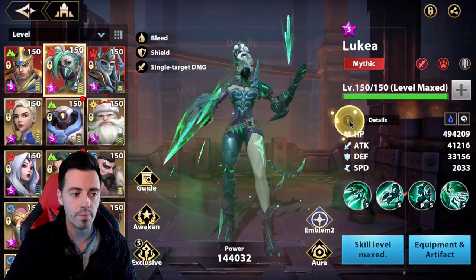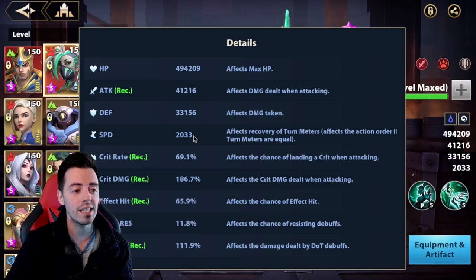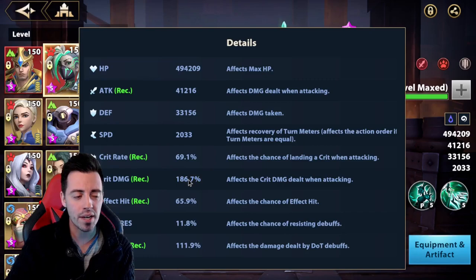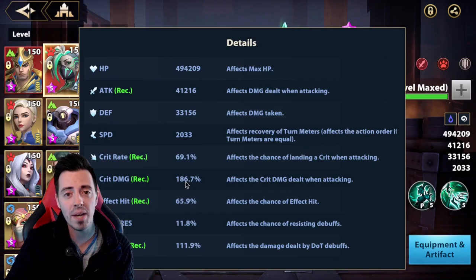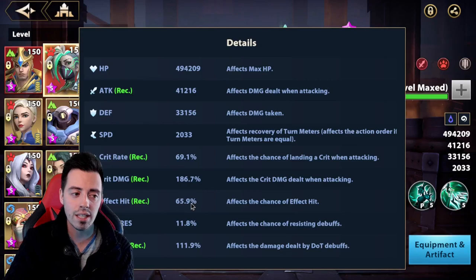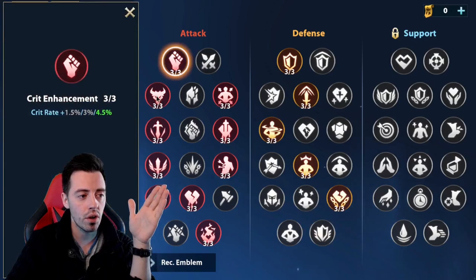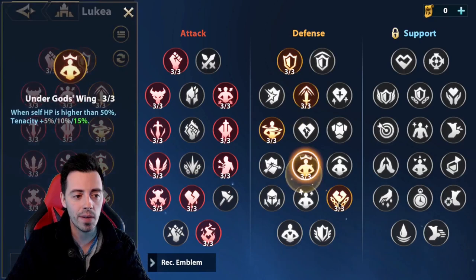Let me show you her stats: almost 500k HP, 41k attack which is pretty huge, 2033 speed — this is insane. 70% crit rate, not that much crit damage — maybe in the future I can focus more on crit damage. But she already deals a huge amount of damage, so is it good enough to sacrifice all the stats to increase the crit damage? I don't think so. 65% effect hit — I have the resistance down every time so you don't need a lot here. And finally 111% mastery. Emblems are focused on increasing her crit rate and dot damage, and to increase her defense and lower the damage she takes.